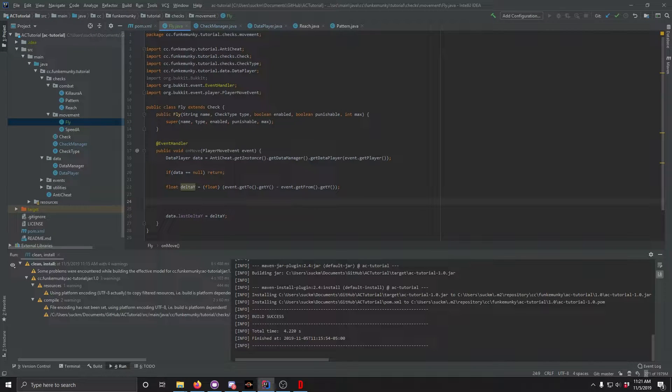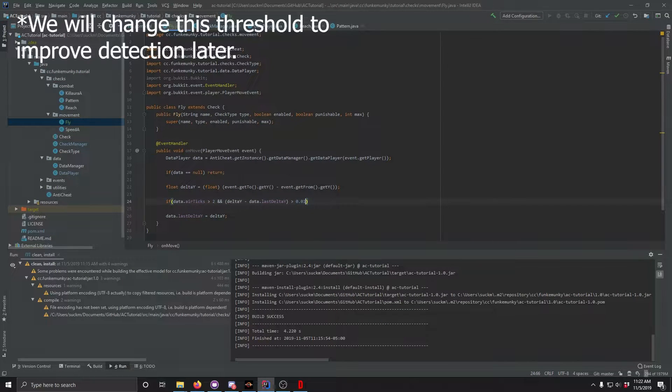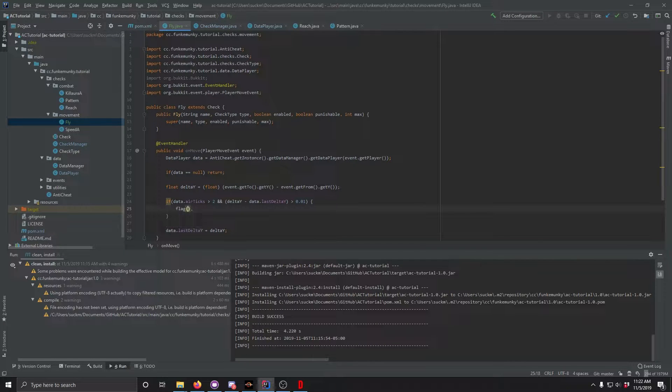Now we're going to check if data.airTicks is greater than one, or for good measure two, and check if delta_y minus data.lastDeltaY is greater than 0.1. Then we flag, saying event.getPlayer() with 'to' equals delta_y and 'from' equals data.lastDeltaY.